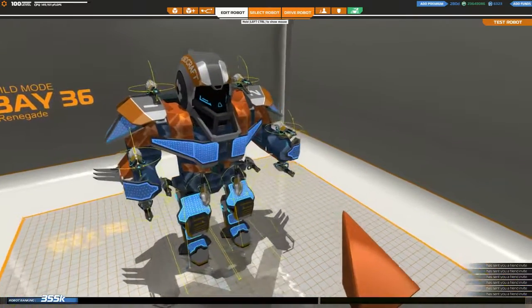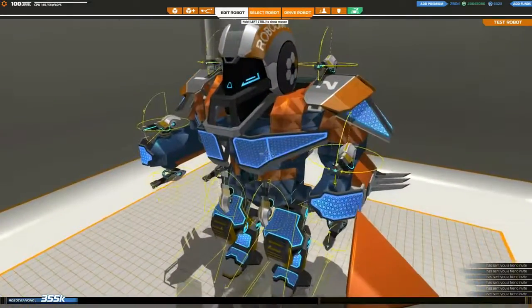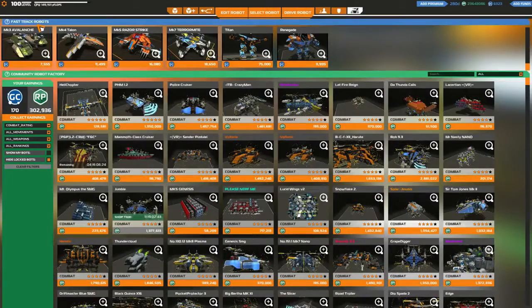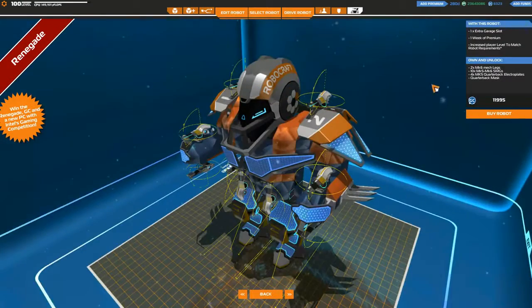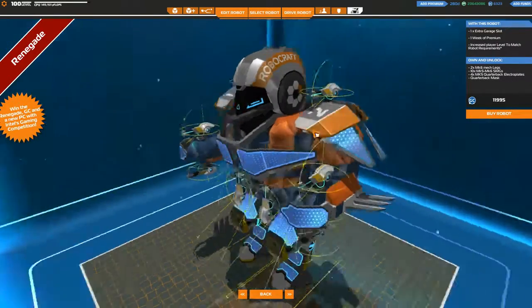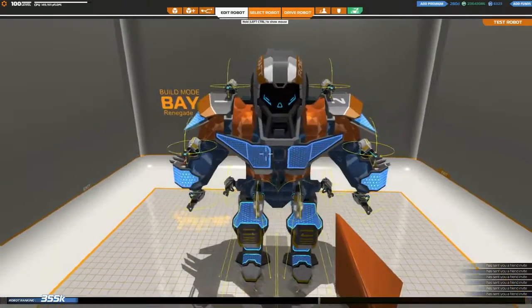Greetings Sir and Sirettes, and welcome back to Robocraft with me Lathrix, and welcome to the Renegade, the newest of Freejam's fast track robots. These are robots you can purchase with galaxy cash that give you a free garage bay, a set amount of premium depending on the bot, the bot itself, along with upgrading your level to reach the requirements of the components they are actually constructed of.